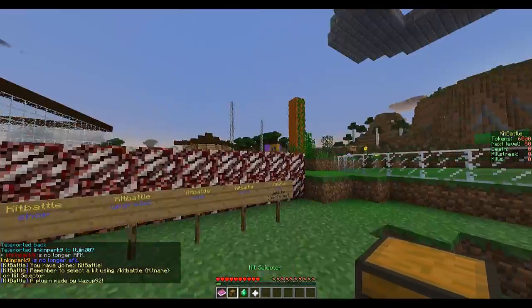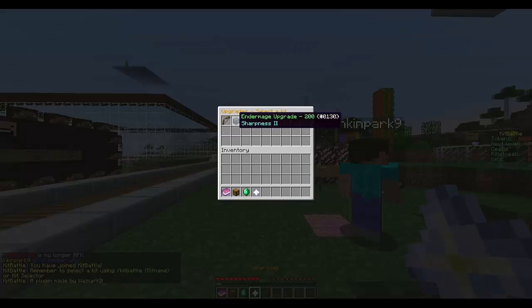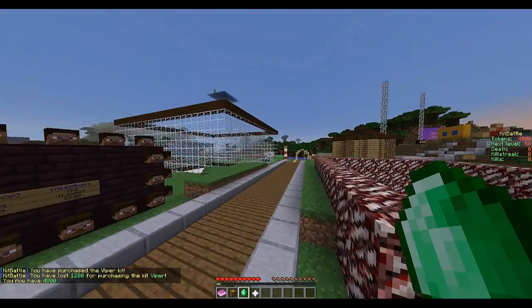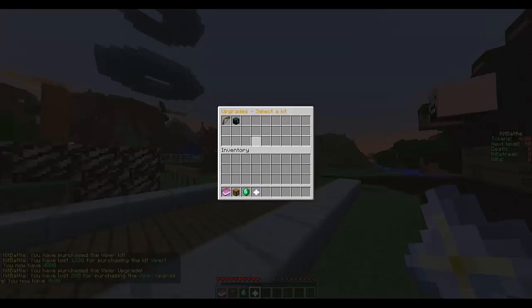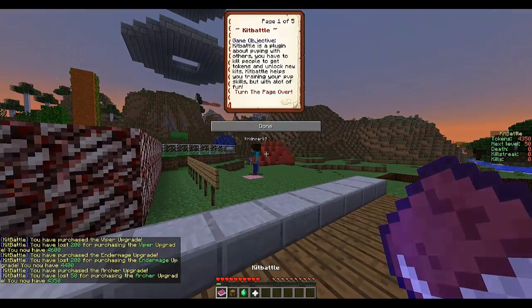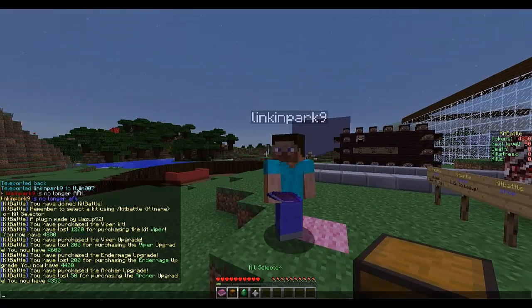Now in-game we have a few items: the upgrade shop, the actual shop which has lots of different things. Viper is re-enabled and I purchased it. There's a kit selector showing the kits we bought. Let's upgrade the Viper, Ender Mage, and Archer. There's also a book that tells us about commands.